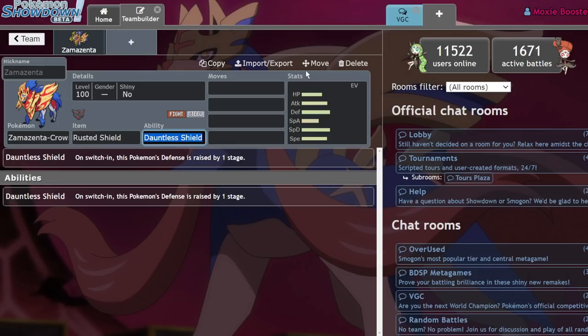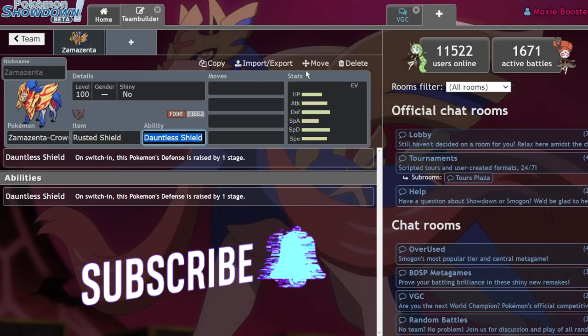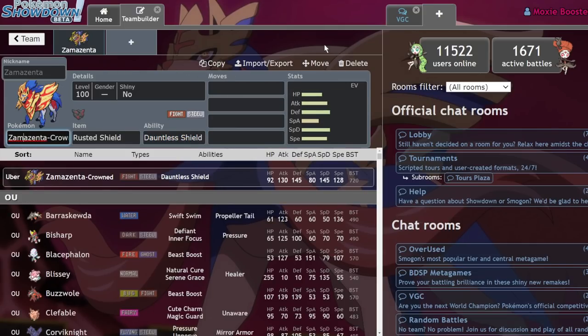I uploaded that yesterday, but today we're going to be talking about a core that I thought about and have been using on the ladder — it's been kind of nasty and I think I should share it as an early metagame speculation piece. Leave a like, subscribe, and turn on notifications since I bring daily VGC content. Comment question of the day: what Pokemon would you run next to Zamazenta? Spoilers — it's a Zamazenta core, so let's get into it.